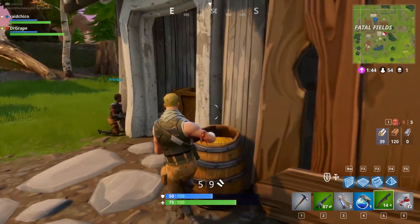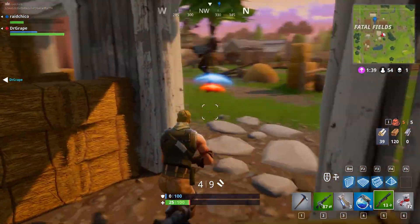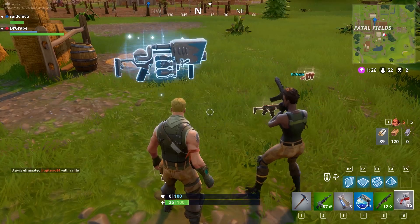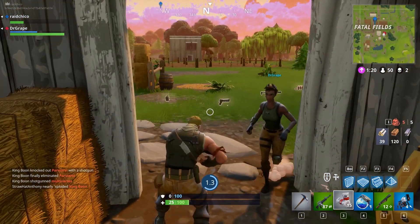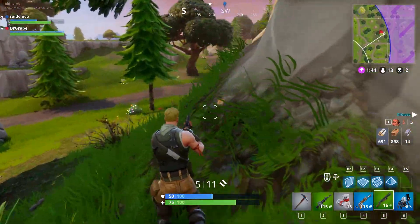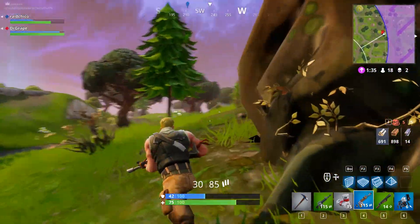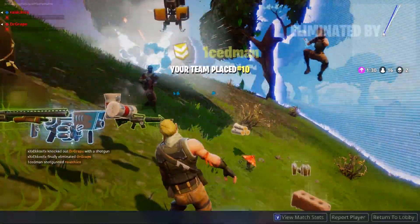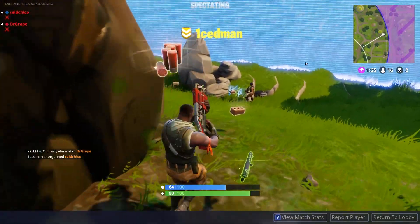Did you see him? Dude, he sees us — just get to this kid. What the heck? He has the snowball thing. I need to get the bandages. Dude, the snowball launcher, let's go. He's going this way. It's two people. Why don't you use the snowball thing? I did — still trash.